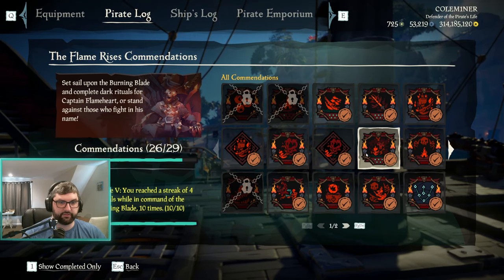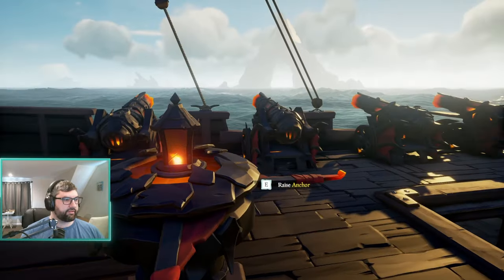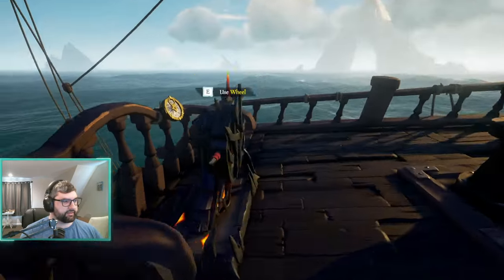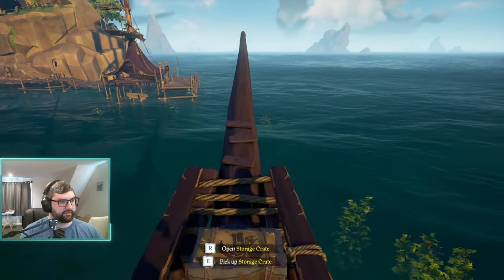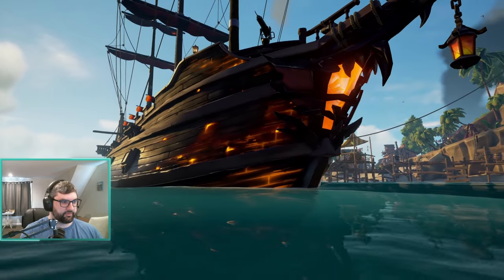Feeding the Fire gets you the Burning Blade Reborn ship set — all the pieces actually on the burning blade: wheel, cannons, capstan, and a visible barrier on your bow that spreads on a galleon. I'm not sure if that's true on other boats, but it looks pretty cool.